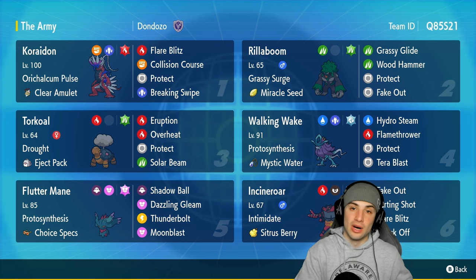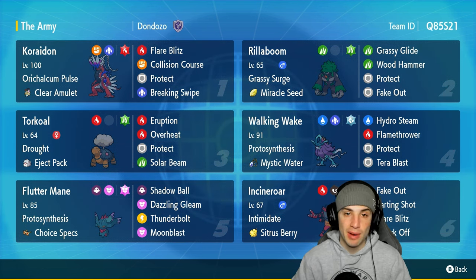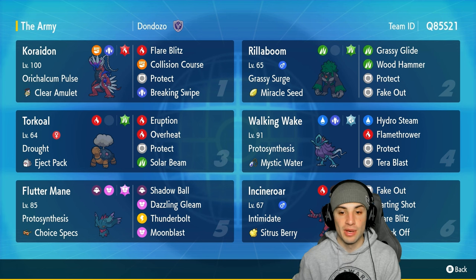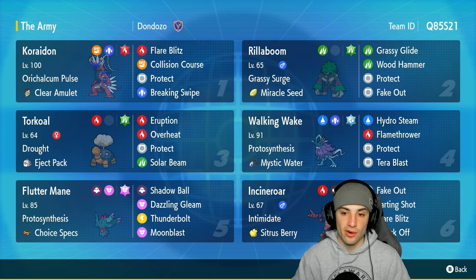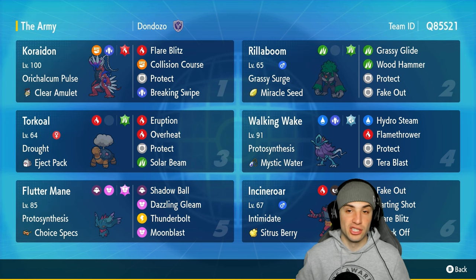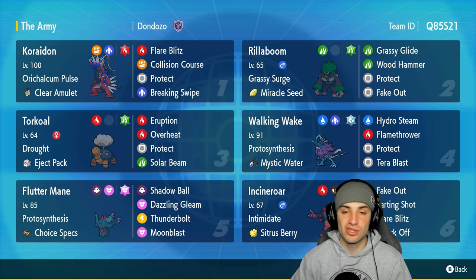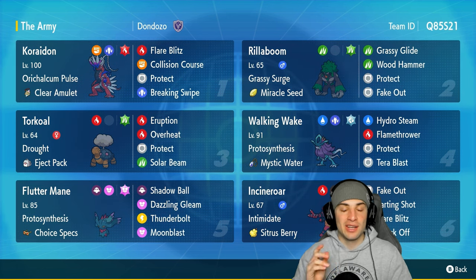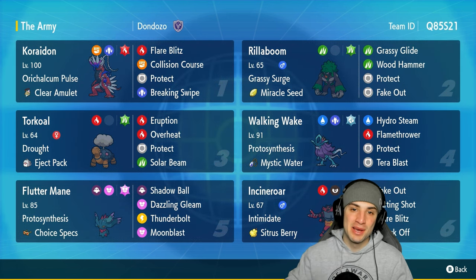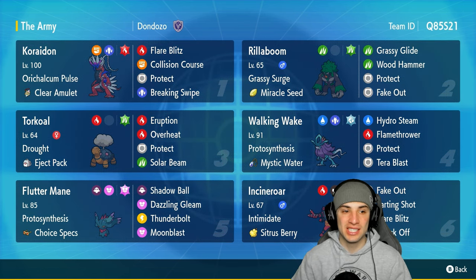Our final three Pokemon really thrive in the sun. You got Torkoal, obviously top tier in the sun, Walking Wake and Fluttermane — two Paradox Pokemon with Protosynthesis as their ability, so anytime they're in the sun they get their highest stat boosted even more, making them ten times stronger. This team is all about setting the sun and going hyper offensive. The rental code is in the top right corner, and if you enjoy today's video leave a like and subscribe.